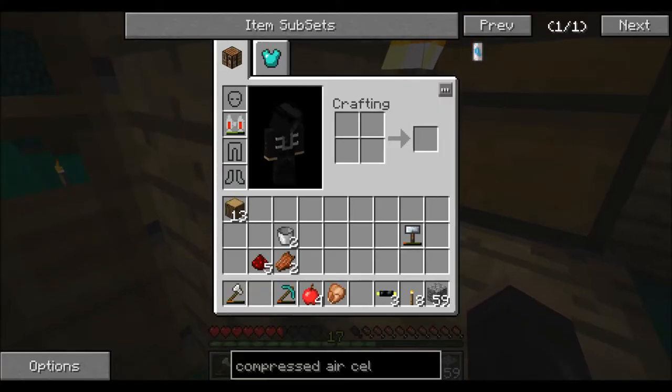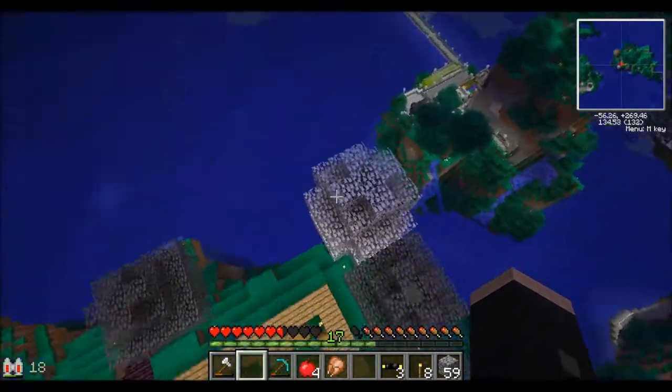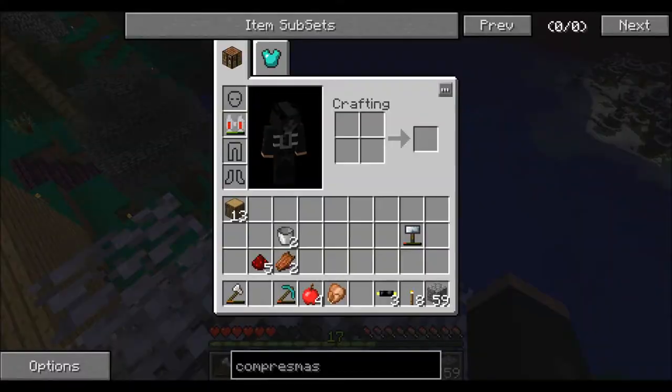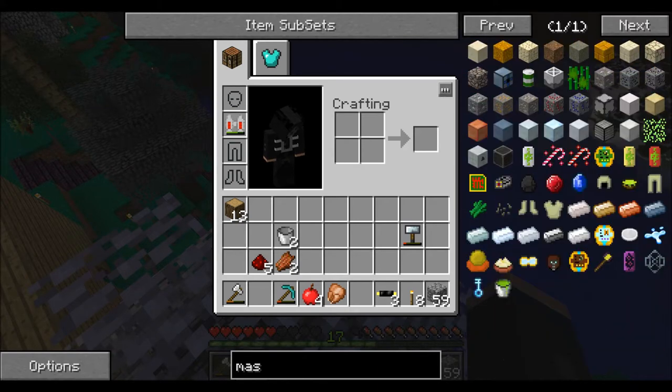That means I can probably make an electric furnace. A macerator... let me look at the recipe. A macerator is expensive, I think. Oh wait — basic machine block, electric circuit, and some flint, iron plate. It's going to be made like that. I thought it used to be expensive.